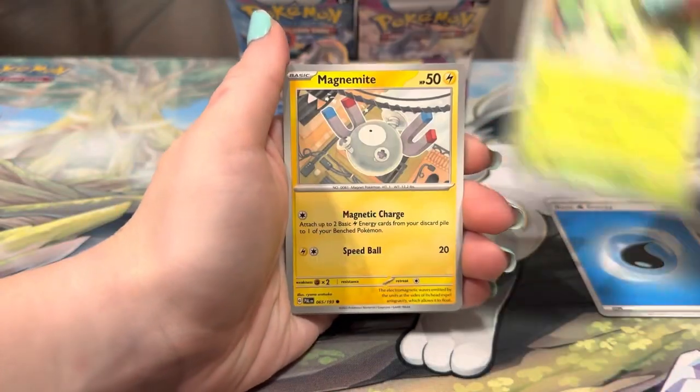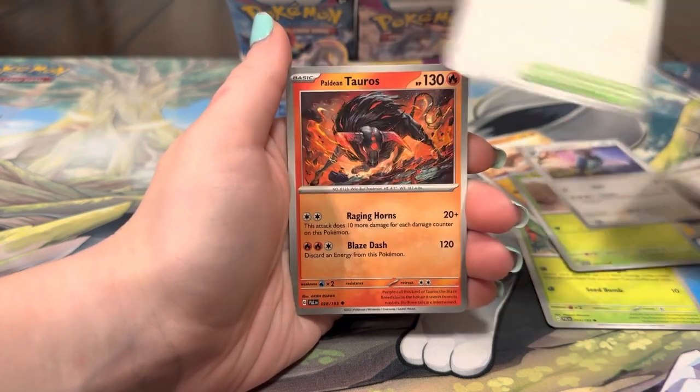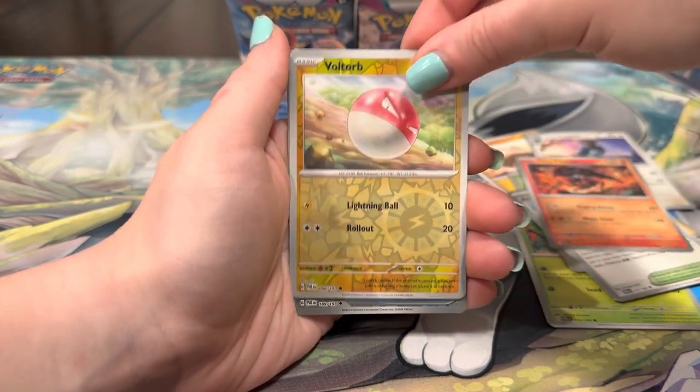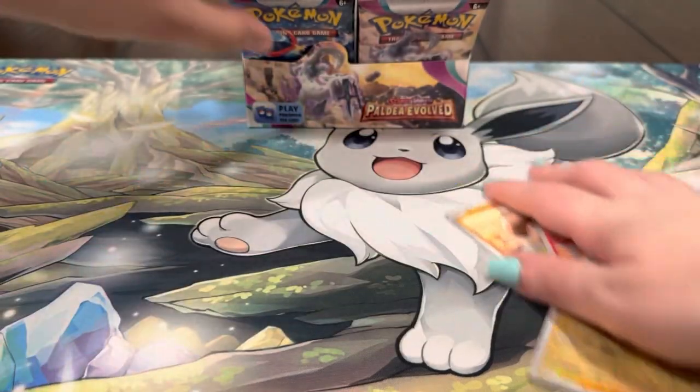Energy, Sprigatito, Magnemite, Nacli, Nimble, Koviascore, Tauros, Voltorb, Energy, Mimikyu — cute Mimikyu. Let's keep it going, next pack.